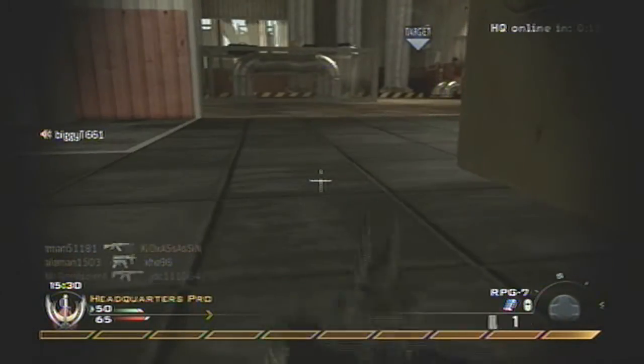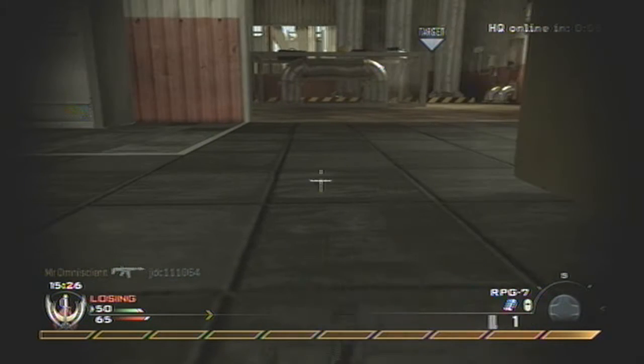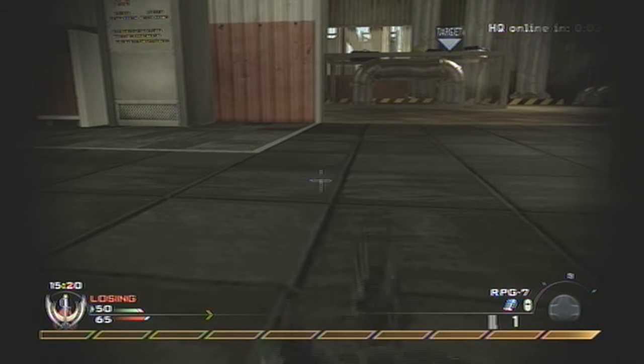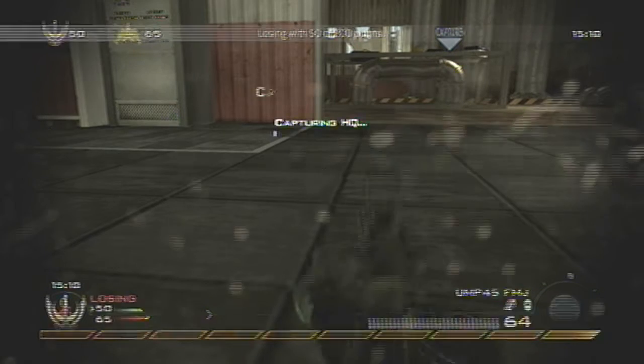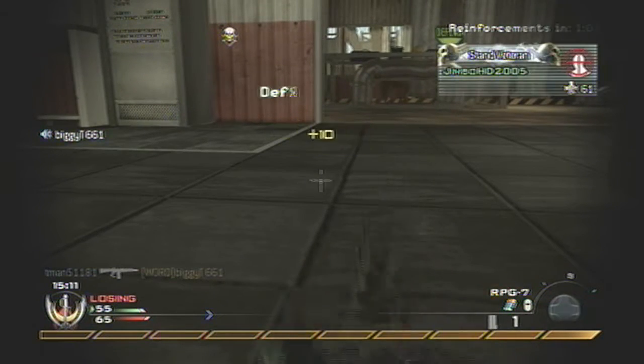For equipment I use Blast Shield because there will be a lot of noob tubers and a lot of grenades being launched at you. For grenades I would use smoke grenades, but in this first clip I have stun grenades. You're probably wondering what the heck he's doing — his weapon just keeps going up and down with the head.